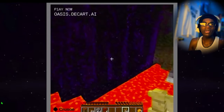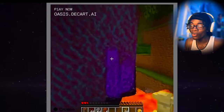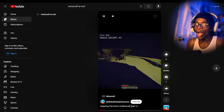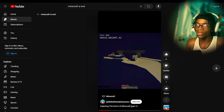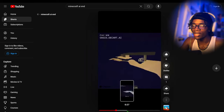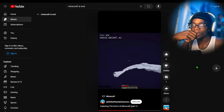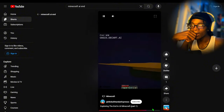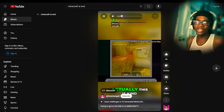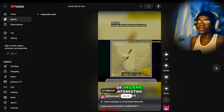He's turning it into a portal and the game is like one FPS — I can't even play the game smoothly. He made a portal! He just made a portal! 'Exploring the End in AI Minecraft, Part 1' — he has another part to this! How did he get there? Is he flying with an elytra? Does he have an elytra equipped?